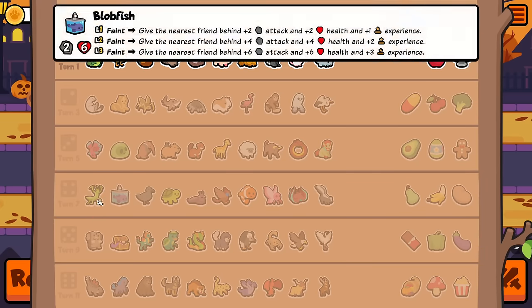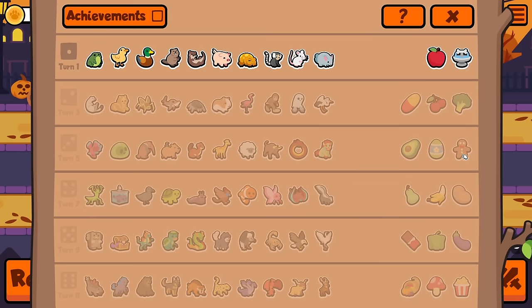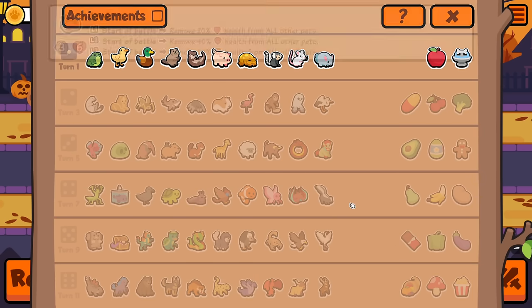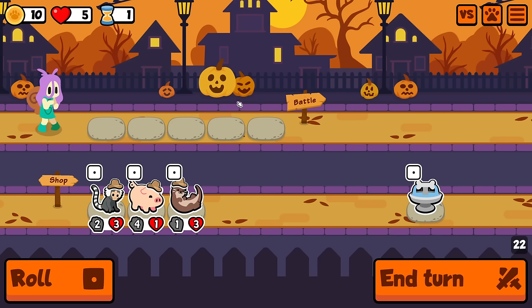Alright everybody, welcome. We are doing middle mantis, which means you have to wait until you have a mantis. Once you have him, you put him in this spot — exactly this slot — and then you can play anything else. You can't do anything until you have him, but once you have him you can start filling up your team with other things, and he's going to kill things on either side every turn.